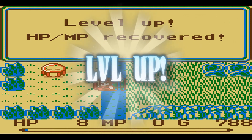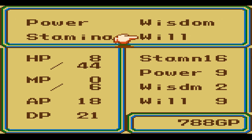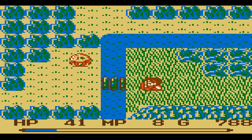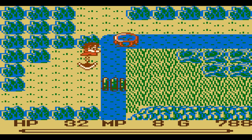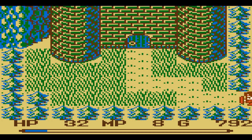Level up! We're going to select Wisdom this time around, just because I want to be able to use my magic a bit more. We got the Sickle — well, we also got the Battle Axe last episode. The Sickle cuts plants and the Battle Axe actually cuts trees down. I don't think there's any trees that lead anywhere special, but maybe I'll find out.